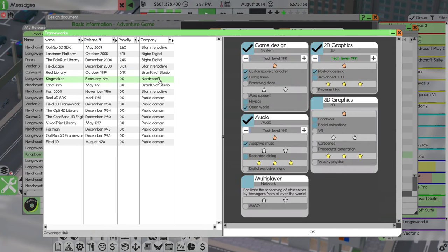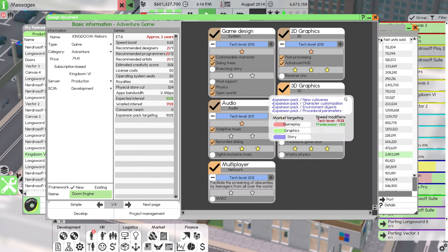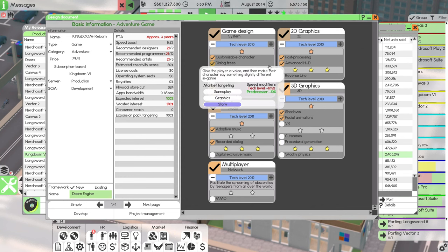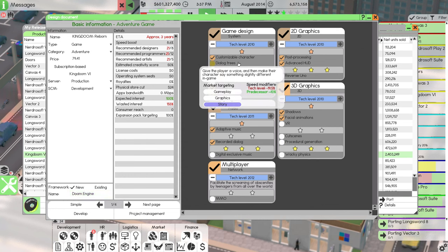I have Kingmaker from 1994, and the Doom Engine is a really cool name for a game engine. King Doom as I picture it is sort of a violent shooter — that's Hellshock or something. King Doom Reborn is going to have a customizable character. I don't know if we need dialogue trees, but the last one had them, so we'll do dialogue trees. It's not a branching story though, so the dialogue trees don't matter.